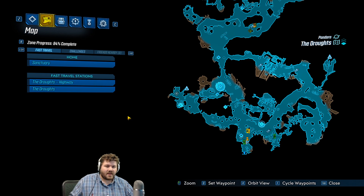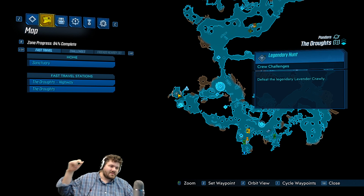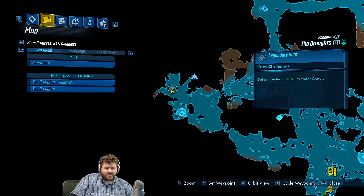If you're looking to get one of these, head over to Pandora, go to the Droughts, and run over to this guy right here — the Lavender Crawly. Hopefully I'm saying that right. He has a chance to drop the gun and spawns every single time. I didn't have a hard time farming him. The wiki also says it can drop from random enemies, but I've never seen one drop anywhere but this guy.